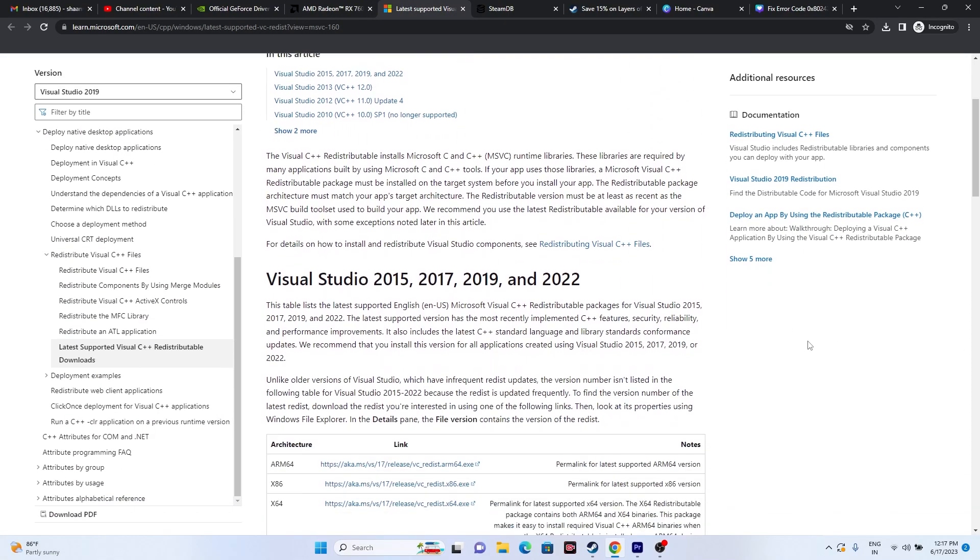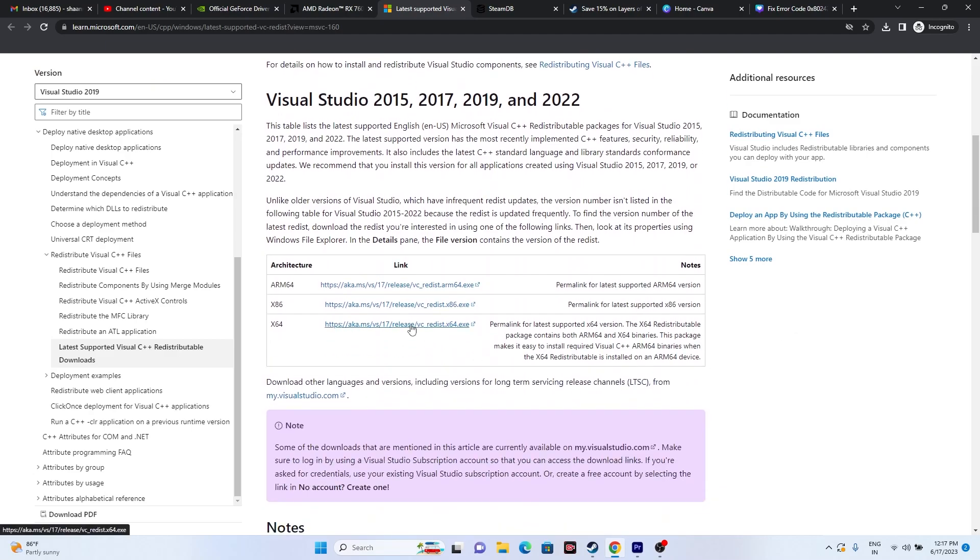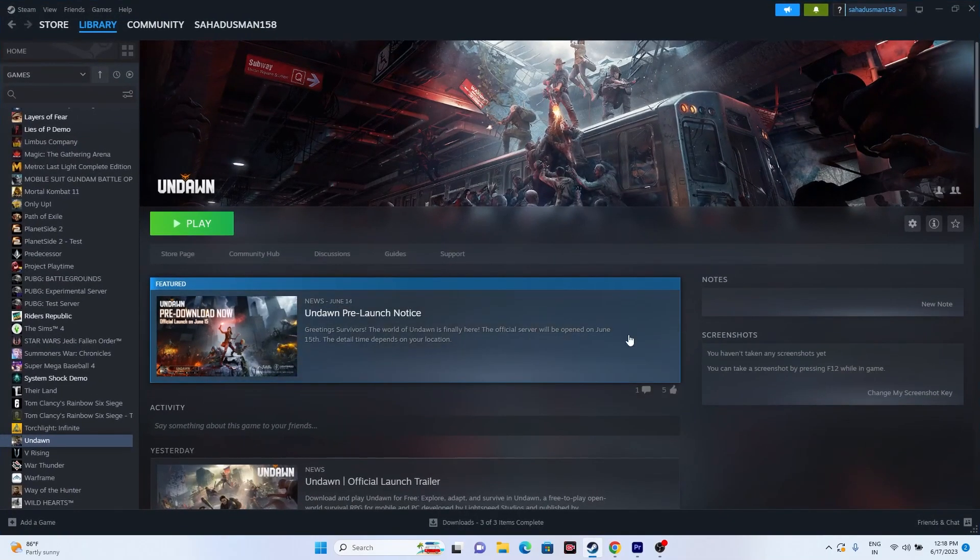Also consider installing Microsoft Visual C++ redistributables. A download link will be provided in the description. Download and install it on your PC — a restart is mandatory after installation — then try launching the game.